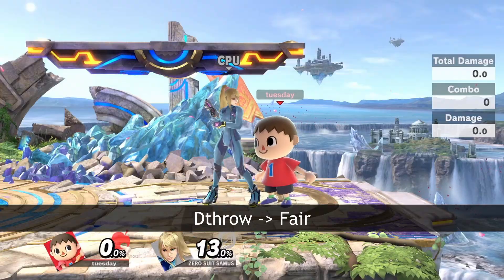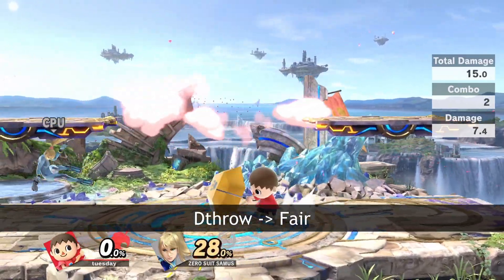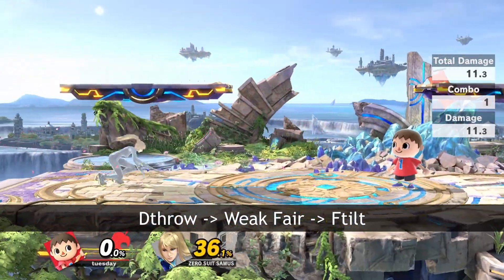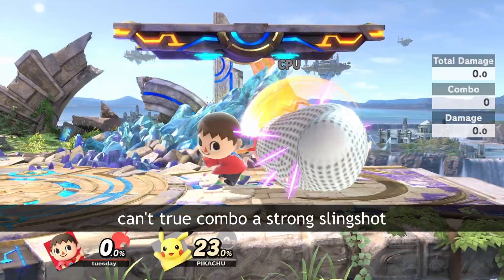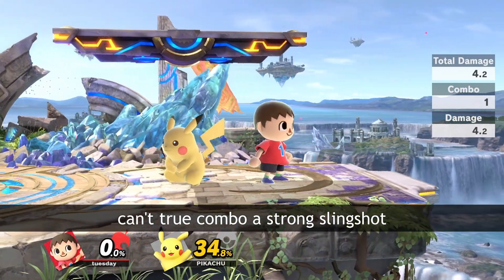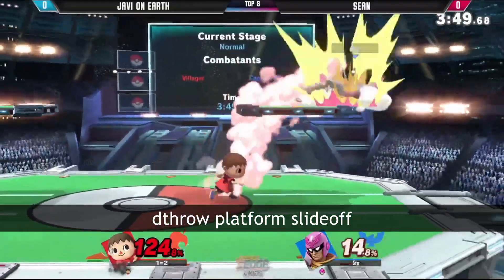When people think of Villager combos, the first thing that comes to mind is probably down throw forward air. This is obviously a bread and butter, but this combo can be awkward and unreliable on some characters and DIs, especially when you try to chain multiple fairs or when there are platforms nearby.